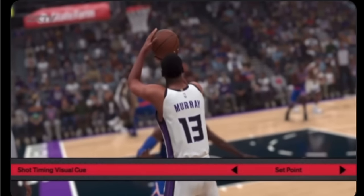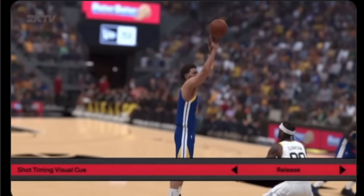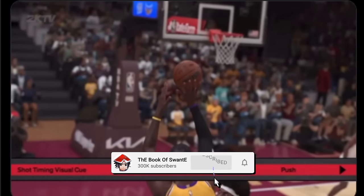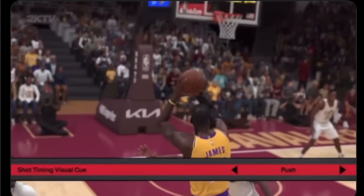Here are the visual cues explained by Mike Wang. I personally use release, but here's what each means: Jump is the point where your player's toes leave the floor. Set point is when the ball is raised above the head before the shooting motion begins. Push, which is the default setting, is when the shooting motion is underway and the ball is being pushed forward. Release is the point just before the ball leaves the shooter's hand. The whole problem is there's so much latency in 2K and different latency in different modes, so it's hard. You just have to get used to it and have your prediction skills up - you can't always go off the visual cue.